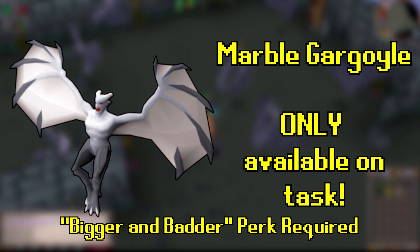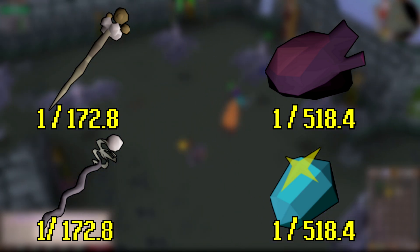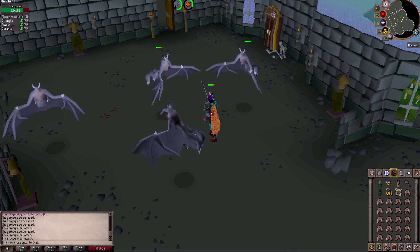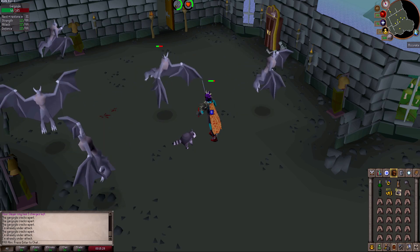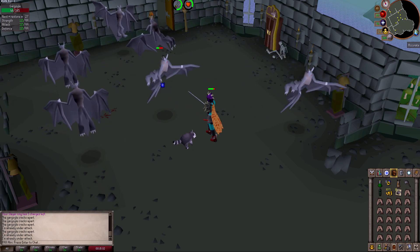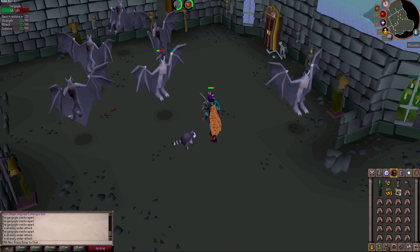In addition, while on task, a marble gargoyle may spawn. They drop the normal items, but also have a chance to drop a Dust Battlestaff, a Mist Battlestaff, an Imbued Heart, or an Eternal Gem. Overall, these are excellent to have for a task, although they're pretty mediocre when you don't have them as a task. I don't really recommend people camp these all that often, but certainly some people do.